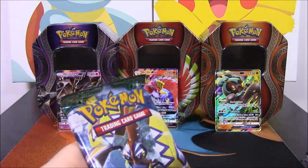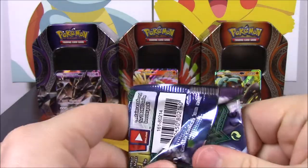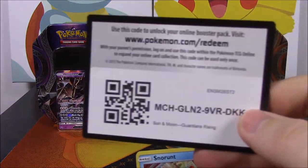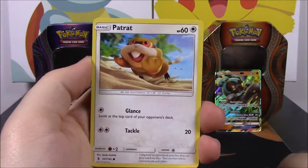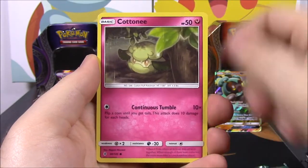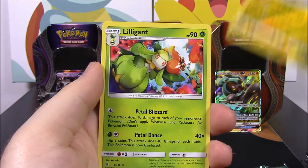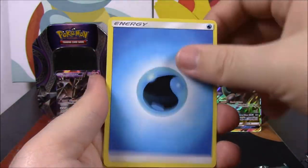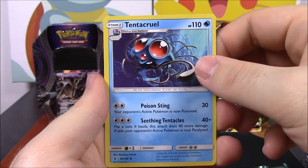Now we'll go with the Guardians Rising. There are some cards I still need out of this set but I can't remember which. So we've got a Snorunt, a Patrat, Gligar, Bellsprout, Cottonee, a Graveler Reverse Holo which looks awesome, and a Lilligant as a rare. We've got a Water Energy, a Mallow, an Energy Recycler, and a Tentacruel.